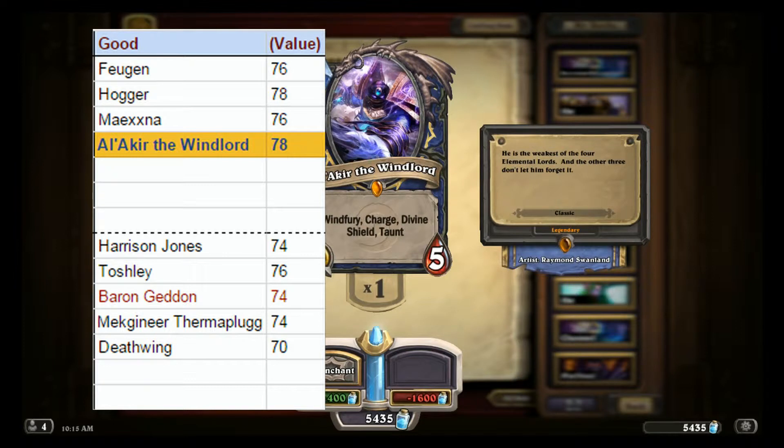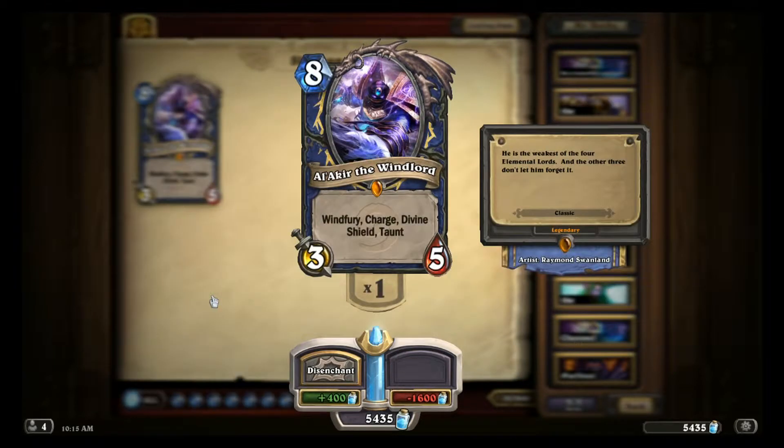Adwikto rates Alakir as good in Arena while Trump rates him as excellent. 3/5 for 8 mana is an abysmal stat line — you definitely have to throw in some seriously juicy card text for me to consider taking this card seriously. Oh wait, what's that? Half the keywords in Hearthstone are on this thing? Okay, I'm listening.